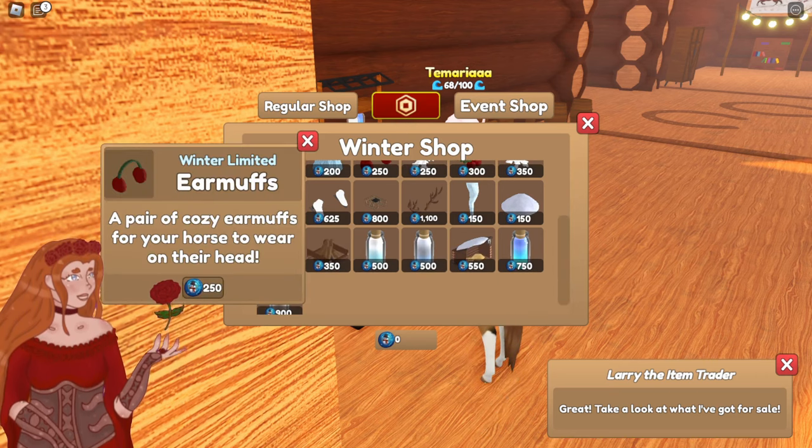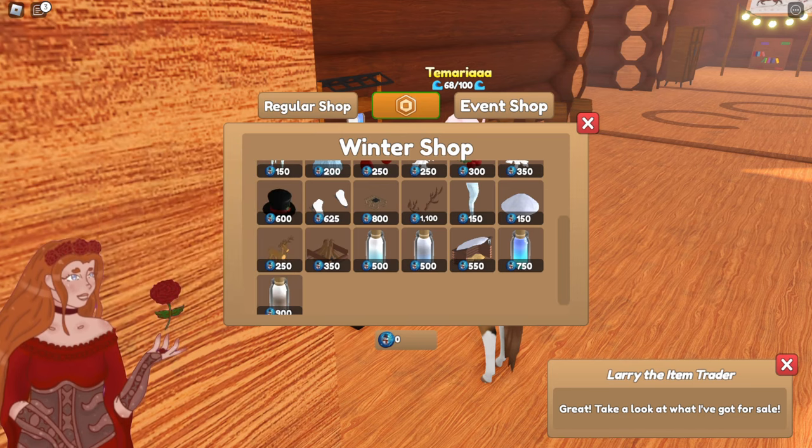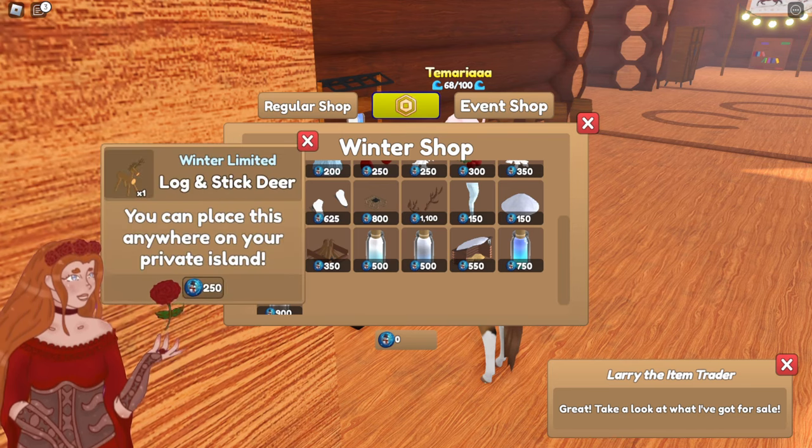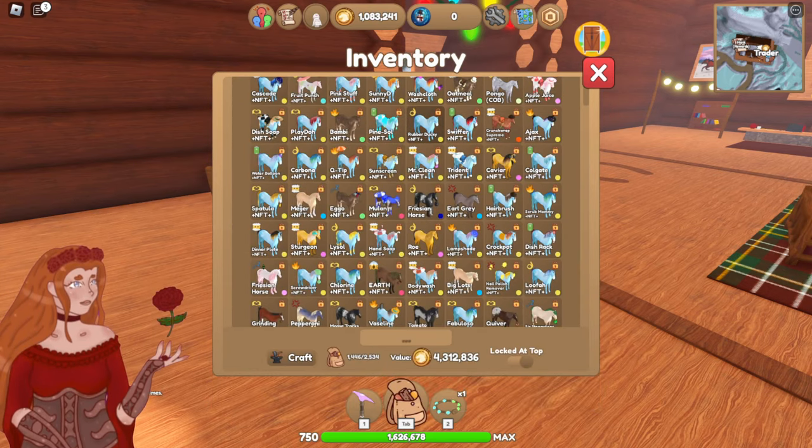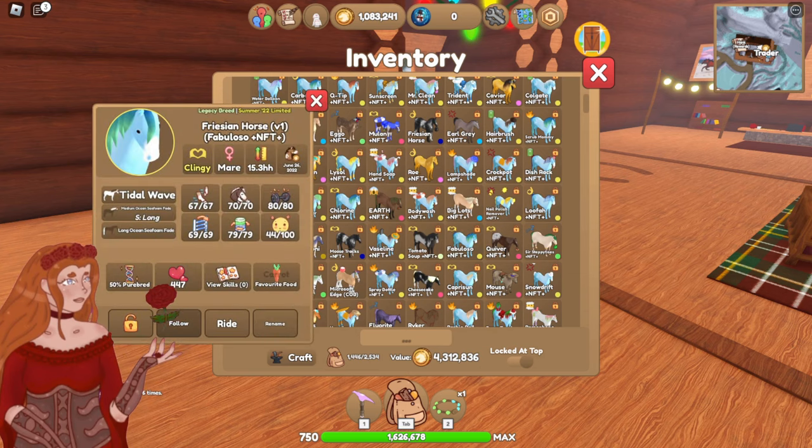I've actually just realized we also have earmuffs. Winter Bonfires. And Log and Stick Deers — that's so cute. And a little snow mound. Oh my god. We're going to start this off by immediately dyeing Fabuloso.